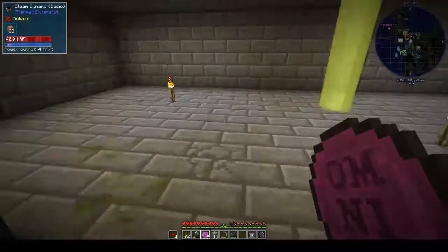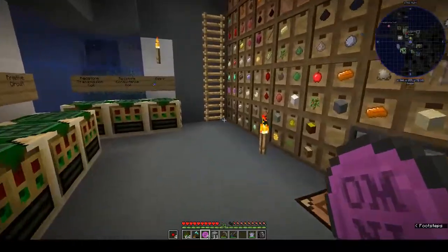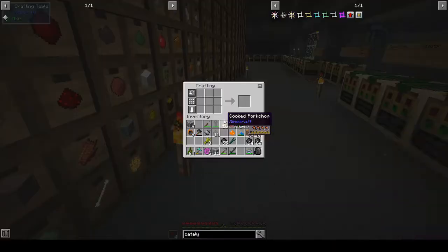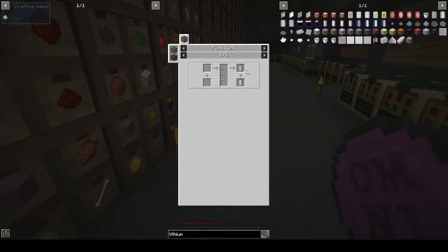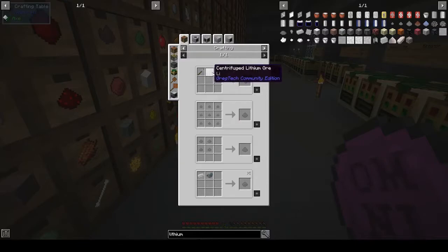We made batteries a while back, and we should be able to — do we have any lithium? Did I find any lithium while I was mining? I don't even know what lithium looks like. Can we buy it with OmniPennies? Let's have a look. Lithium — we can make lithium batteries. Lithium cell, lithium dust — so where do we get lithium dust from?